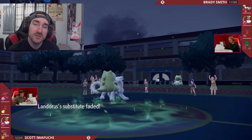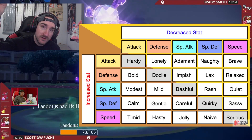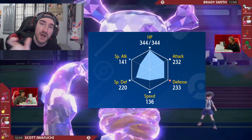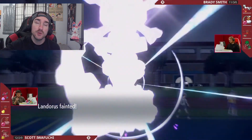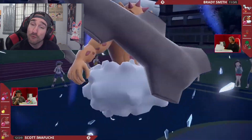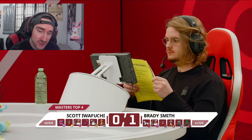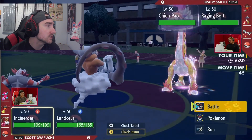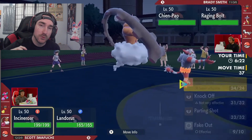Another thing I wanted to mention quickly is natures. Every single nature will have a positive and a negative. When you're looking at a Pokemon, a stat highlighted red has a 10% increase, and a stat highlighted blue has a 10% decrease. For example, an Adamant nature means attack gains plus 10% and special attack loses 10%. There are also neutral natures — Hardy, Docile, Serious, Bashful, and Quirky — which give no positives or negatives.